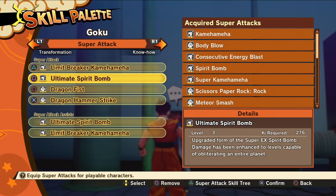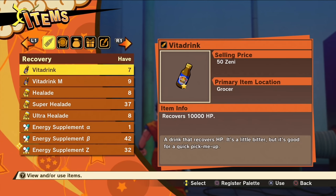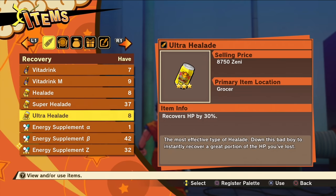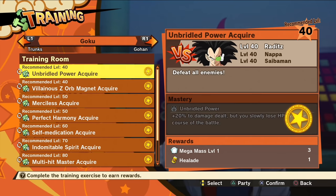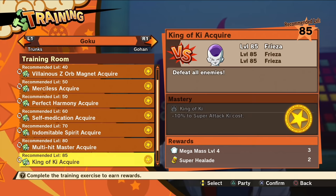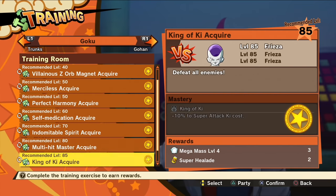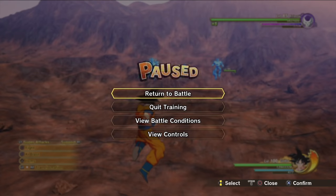Once you have your Super X Spirit Bomb or Ultimate Spirit Bomb unlocked, go to the skill palette and make sure it's equipped for Goku — obviously no one else can do the move. I'd also recommend having some heals equipped, like the Super Heal Aid or Ultra Heal Aid from the market, or Senzu Beans from Korin Tower. Once all that is done, go to Goku in the training room and select the recommended level 85 Frieza fight. Avoid the Android training since Android 19 and 20 can absorb your Ki energy, making this method worthless.